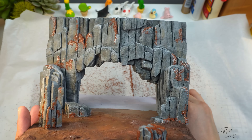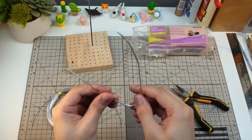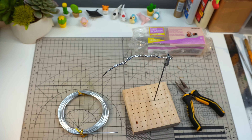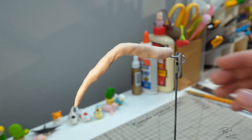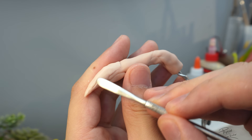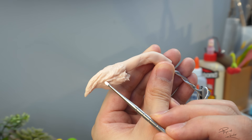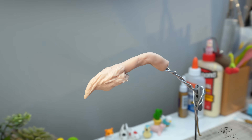Let's make Jormag the Ice Dragon. To create Jormag, I'll be sculpting her out of polymer clay, specifically the Super Sculpey Living Doll clay. There are a lot of dragons in Guild Wars 2, but I chose Jormag specifically because I wanted to try something icy and cold. The interesting thing about Jormag is that she's made of ice chunks, so sculpting her will not be so difficult - at least for me - because I struggle more in sculpting smooth curves.